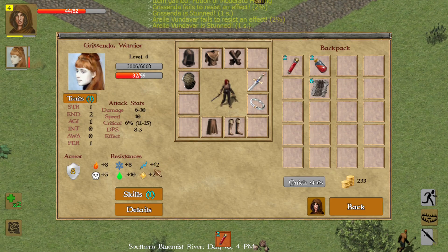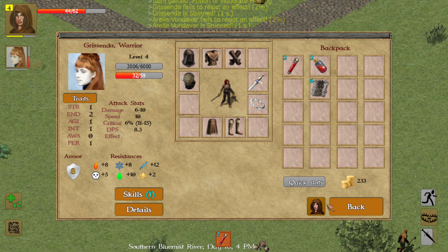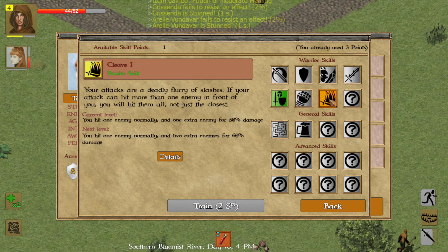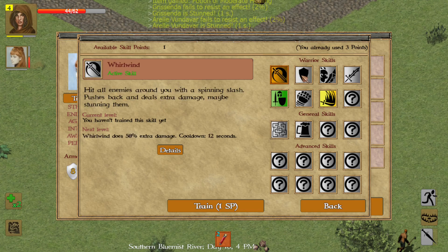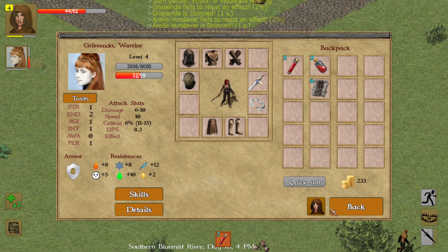Our companion leveled up — let's increase her stats. She doesn't gain as many skill or trait points as we do, which is a little unfortunate. We'll give her one intellect to improve her experience gaining. We chose resilience over whirlwind for now — we can do whirlwind later. Resilience is going to be a really good thing.